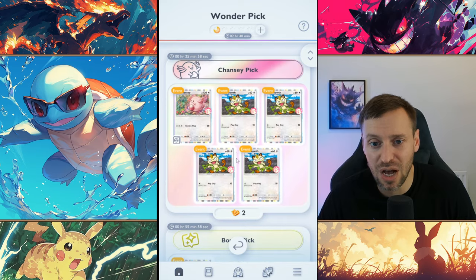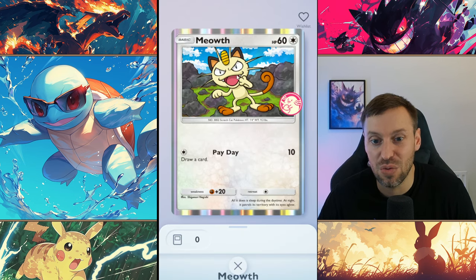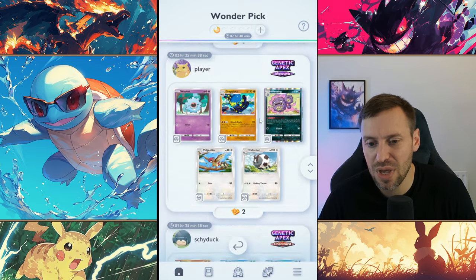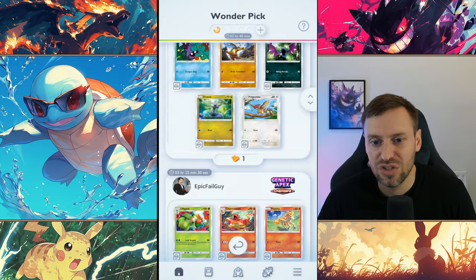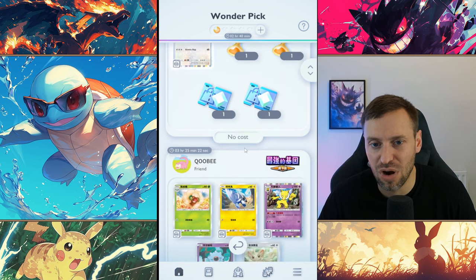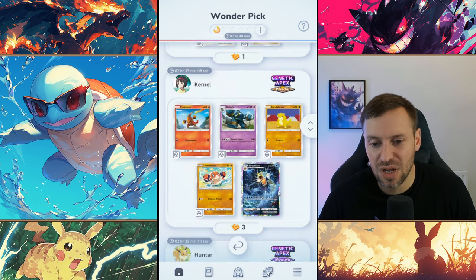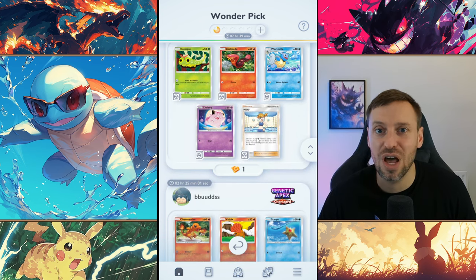The bonus pick is definitely up there. Chansey isn't amazing but it depends if you want to collect unique cards. I want to pick up a copy of Meowth. The first thing I want to do is see if there are any rare picks up for grabs — it doesn't look like it. Sometimes you'll see a one-star wonder pick with a card like Erica or Misty. Misty is a strong card especially if you like Water-type Pokémon, so this is definitely worth going for.